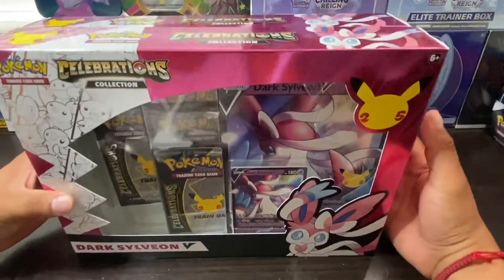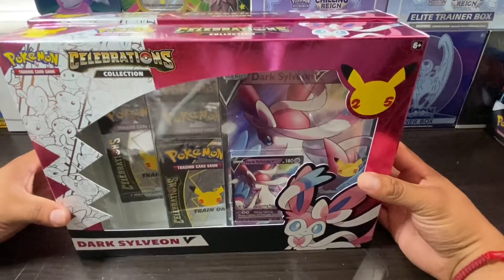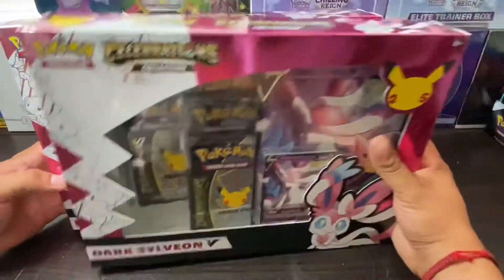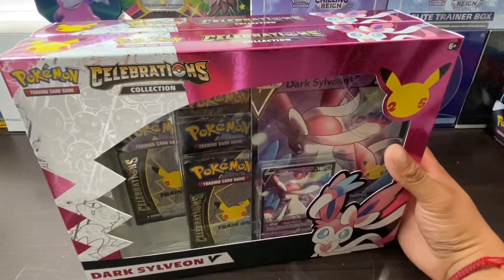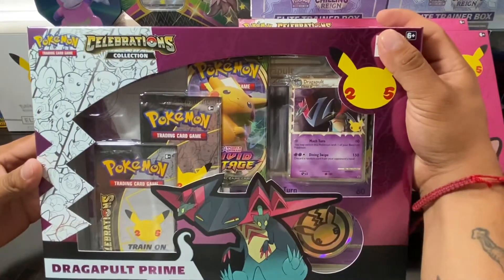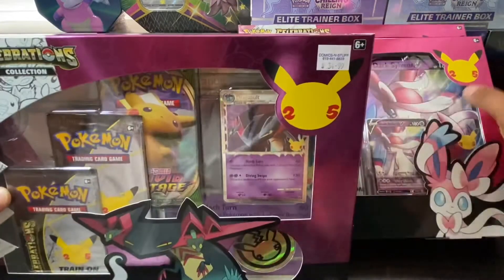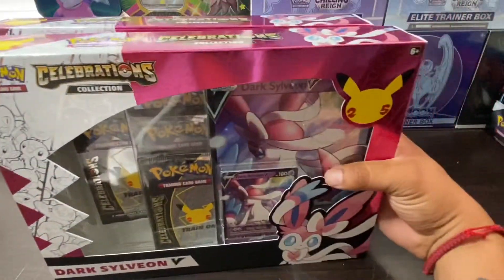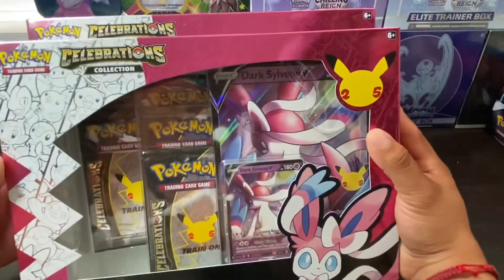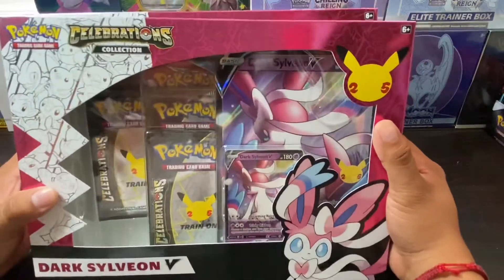Welcome back everybody! I'm here with my son — he wanted to open some Celebrations packs with me. We're going to open two of these Dark Sylveon V boxes, and then we'll also be opening this Dragapult Prime — he personally picked that one out. Let's get started, not wasting any time. Let's get into the Celebrations — I know everybody's been so excited, let's see if we can pull any base set cards. I've seen the pulls and they've been pretty great.